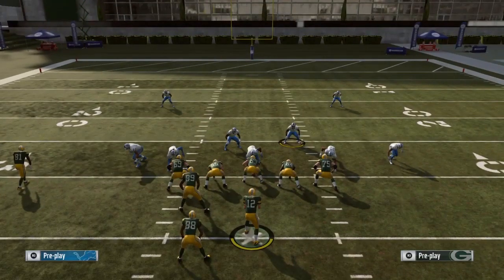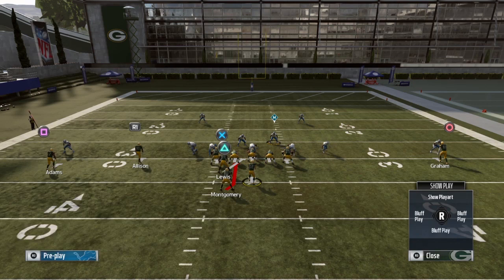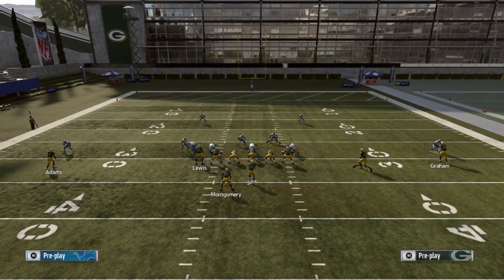One of the other things I like about this formation is that it looks like other formations when you make certain motions, which can really confuse your opponent. If you motion your tight end to the left, now you have a three-by-one set. If you leave the tight end in but motion your slot receiver to the other side, now it looks like a doubles set. Your opponent doesn't know if you actually audibled to Gun Doubles Flex or if you're still running the same formation — you can audible your slot receiver over and still run that toss to the outside.